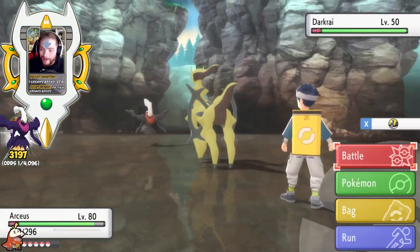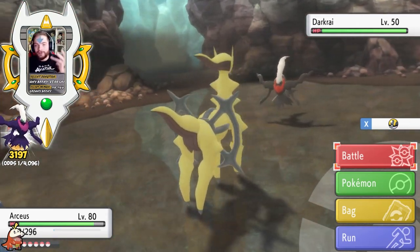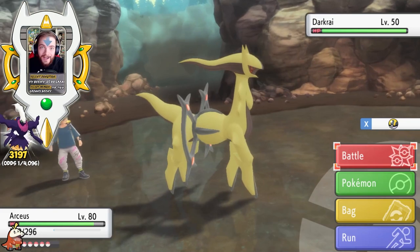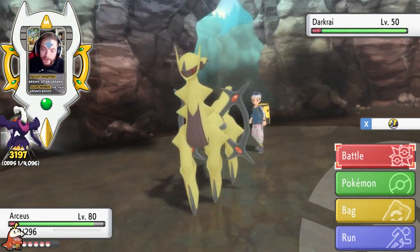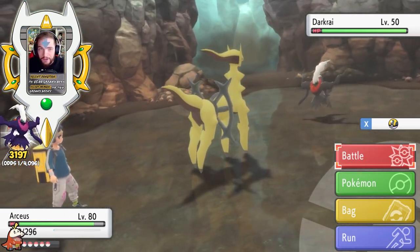One final note before I end the video: Darkrai's moveset is Foul Play, Hypnosis, Sucker Punch, and Double Team, leaving him with 55 possible turns before he starts to struggle. So keep that in mind while you do try to catch it — you do not want to have this thing struggle to death. Make sure you come prepared.